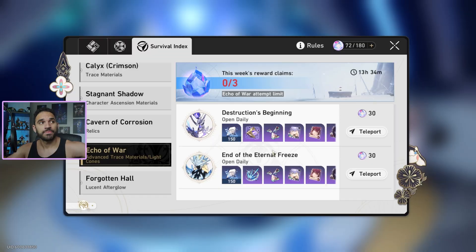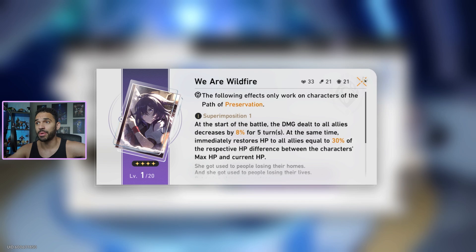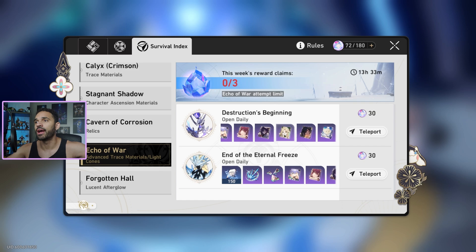When you look at the free-to-play options we can acquire, we have Echo of War — the boss fight you can do three times per week — and you have a chance of getting these absolutely free-obtainable light cones. It's a bit RNG-dependent, but I've already acquired a few. I've acquired the Preservation Path one right there. If you compare it to the one we just read, this is pretty solid — it helps the entire team avoid damage and scales by 2%. That's the Preservation Path right here, and this is the Hunt Path.